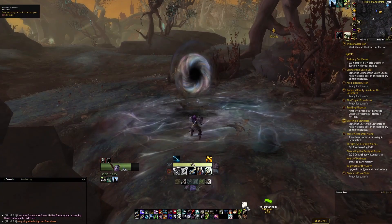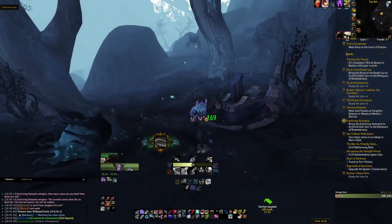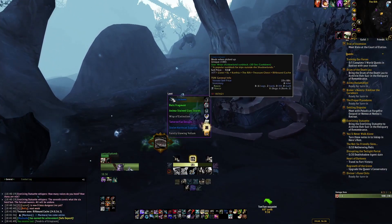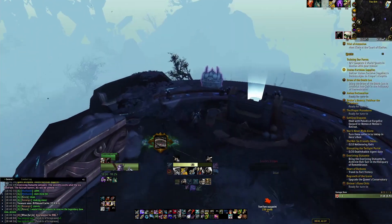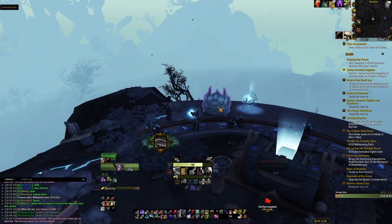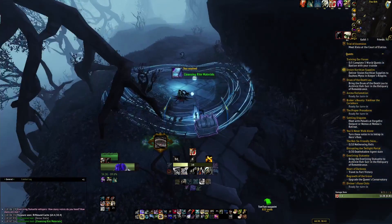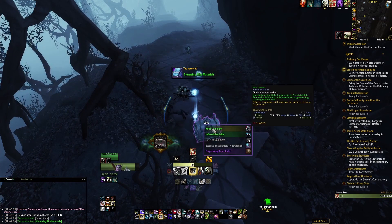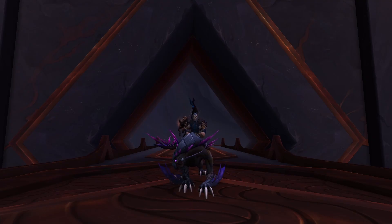Next up on the list are the rift portals that you can use in order to enter the Rift. You will need a rift key in order to do so, but in the Rift you will find Rift Bound Caches and you'll be able to find a plethora of Korthite crystals inside of these as well. This is one of the most efficient ways to get them, as I've probably gotten five out of every seven that I find in the Rift.